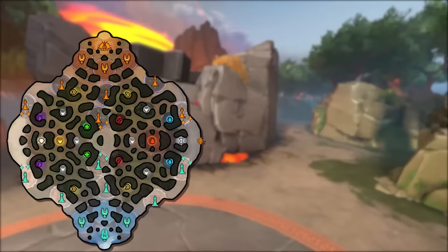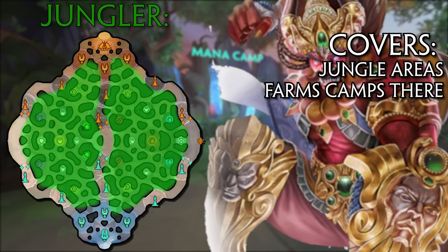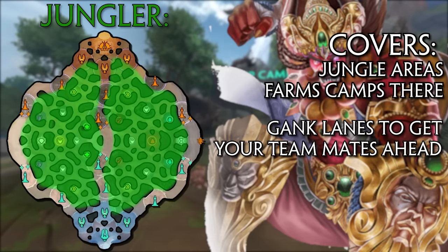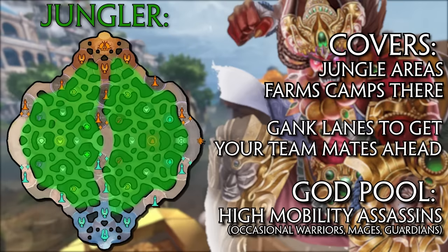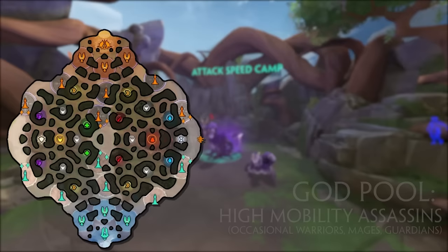With all three lanes covered, the jungle areas are patrolled by the final role — the jungler. Playing a very different playstyle to laners, the jungler doesn't get a minion wave; instead they take jungle camps around the map for their farm. But they're not just there to farm camps — the jungler's second main pillar is ganking, striking from the jungle into lanes to kill or force out enemy players to get teammates ahead. Assassins are the most popular jungle class due to their high burst damage and high mobility, though pretty much every class has viable junglers, especially warriors built with some damage.